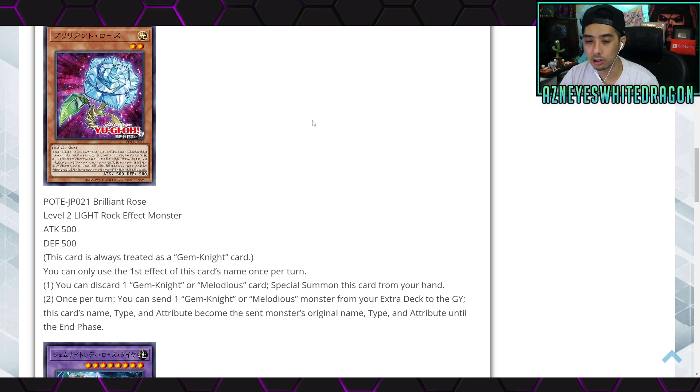Brilliant Rose is a Level 2 Light Rock effect monster with 500 ATK and 500 DEF. This card is always treated as a Gem Knight card. You can only use the first effect once per turn: discard one Gem Knight or Melodious card to Special Summon this card from your hand. Once per turn, you can send one Gem Knight or Melodious monster from your Extra Deck to the graveyard — this card's name, type, and attribute become the sent monster's until the End Phase.